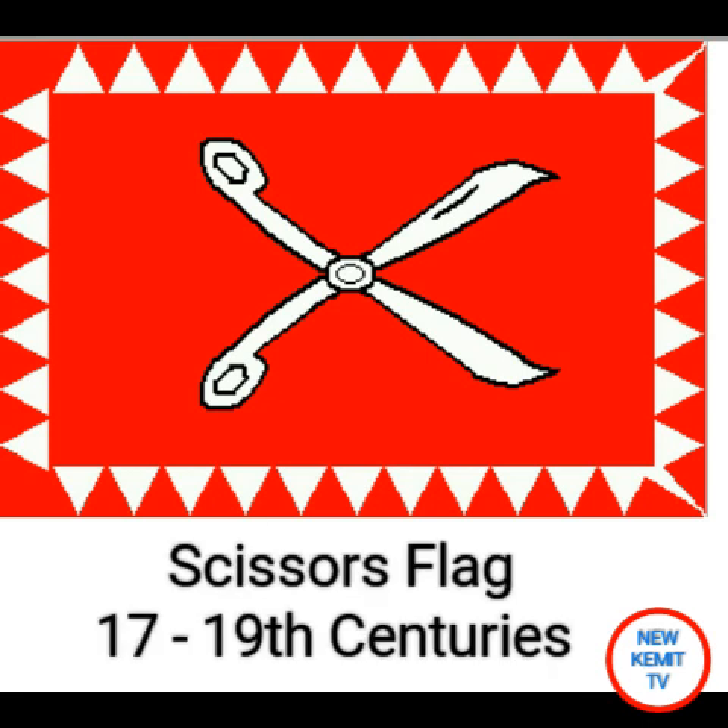This is called the scissors flag. It was used from the 17th to the 19th century by the Alawite dynasty. These scissors are really swords that are represented of a sword given to Ali from the prophet Muhammad. The name scissors was given to it by Europeans.